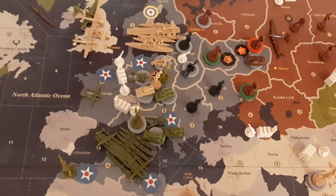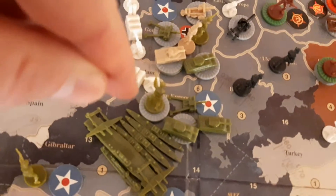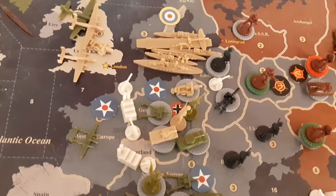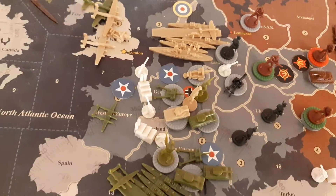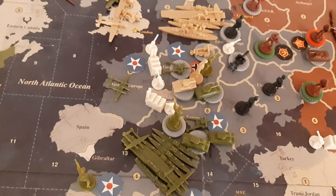Welcome to the 9th American turn. As you can see, they took both Rome and Germany. So Germany no longer has any income and cannot buy any units whatsoever. They took Rome as well and suffered a few casualties there.